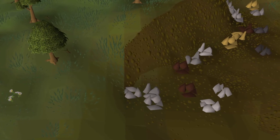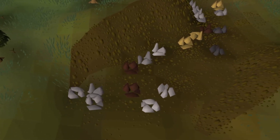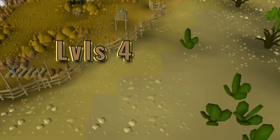Three-ticking granite becomes faster at level 45, but if you're not great at three-ticking, it's advised to keep mining iron ore. It's about 45,000 to 50,000 XP per hour below level 60.